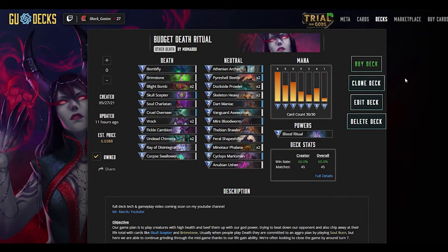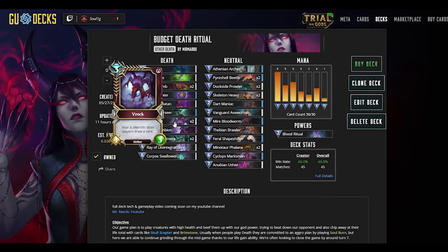Let's start by looking at our creatures. We're playing 25 in this list, mainly working with creatures that have four health or above so we have room to use our god power and also to dodge leech life nature decks, which is big in the meta right now. In the early game we have creatures like Pireshell Beetle and Skeleton Heavy, who are great attackers. We're also running a couple of copies of Vrock, which enters as a 4/3, replaces itself by drawing a card, and can be pumped to a 5/2 the next turn to either deal a lot of damage or comfortably trade with early creatures — and it also draws another card when it dies. It draws cards for our opponent too, but it's very useful to keep us on curve as two-thirds of our deck costs three mana or less.